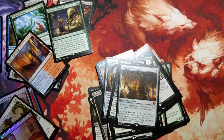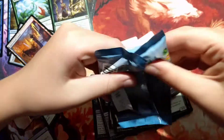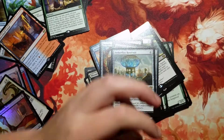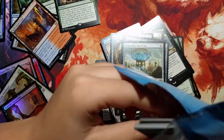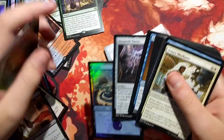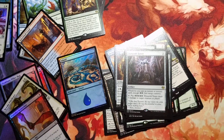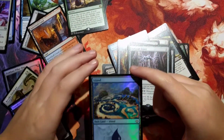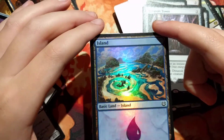A mythic — Aetherworks Marvel! I think that's five mythics in this box. Come on, Masterpiece. An Aetherflux Reservoir. This is the foil of that land I was talking about last box opening — a Dynavolt Tower and a foil Island, the best island in the set. That's kind of cool.